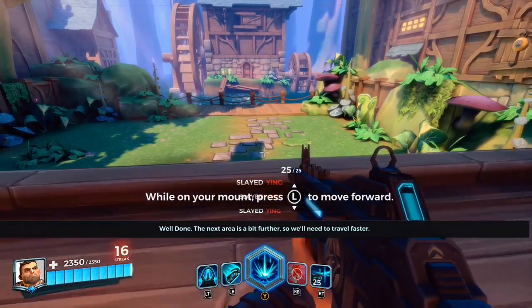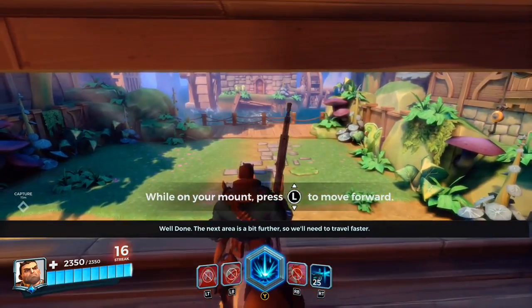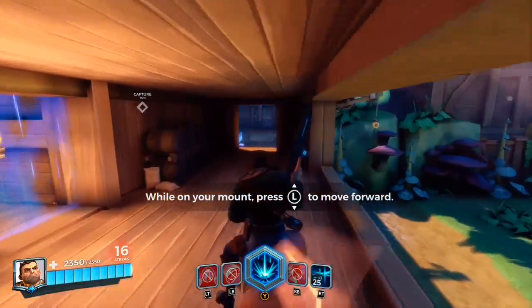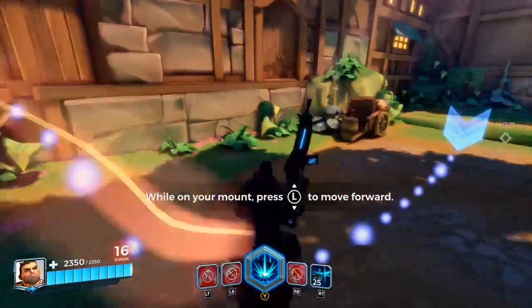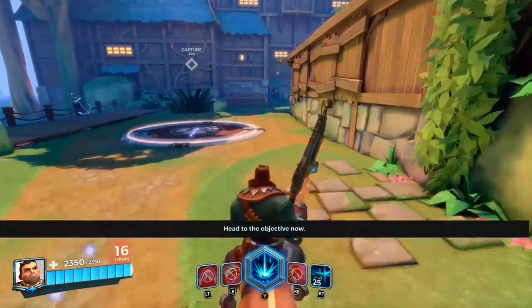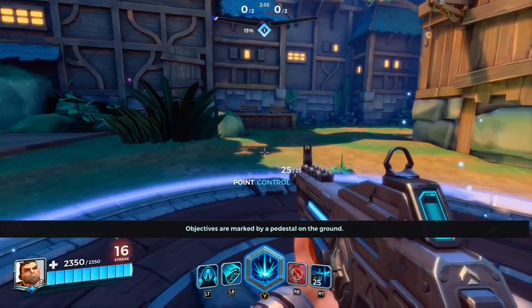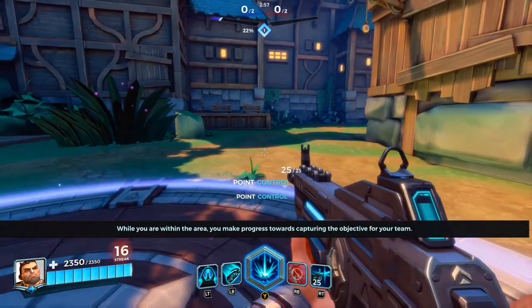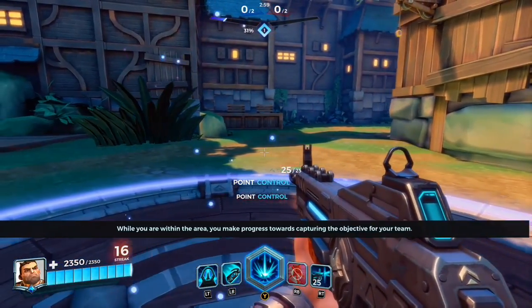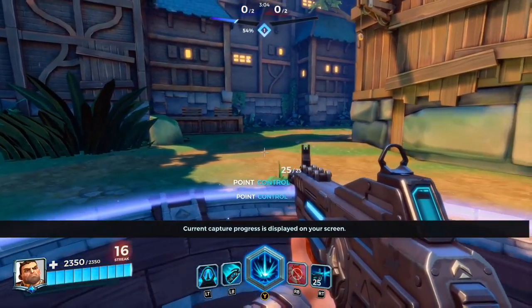The next area is a bit further, so we'll need to travel faster. When you encounter certain obstacles, you can clear them. Head to the objective now. Objectives are marked by a pedestal on the ground. While you are within the area, you make progress towards capturing the objective for your team. Current capture progress is displayed on your screen.